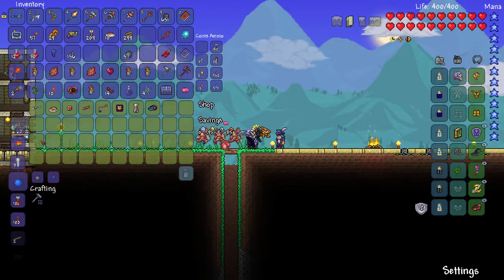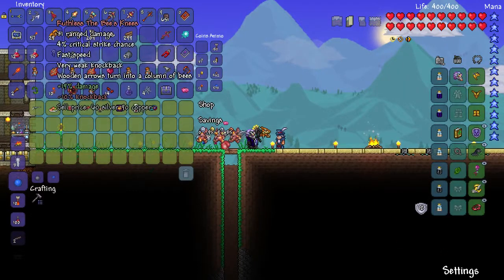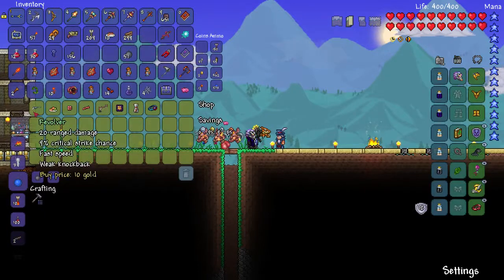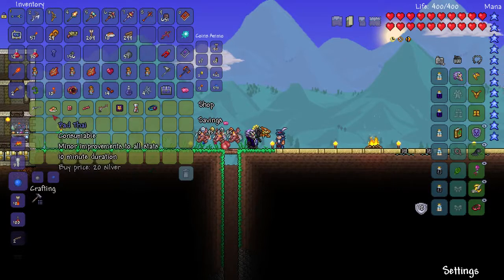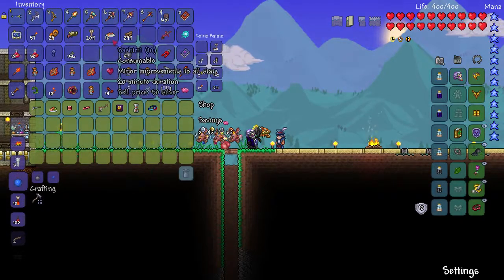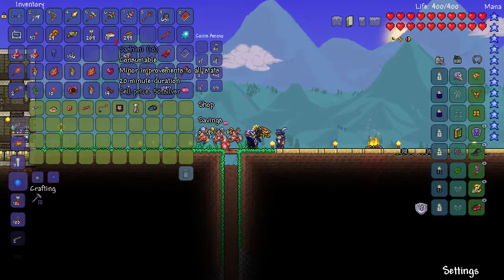Stat-wise it looks fine, but we don't have another gun to compare it to. Bees Knees is basically a gun, so if we didn't have a good weapon this would be fine, but we do. He also has Pad Thai, which sometimes I'll buy early in the game, but we have Sashimi - almost identical items.